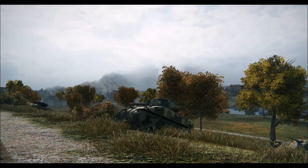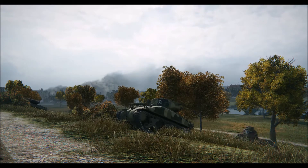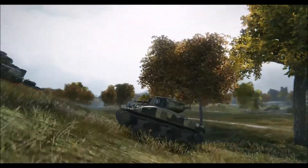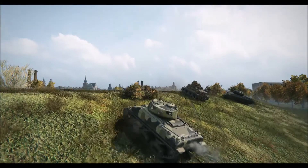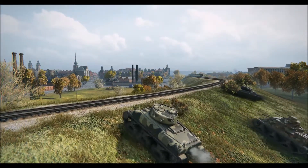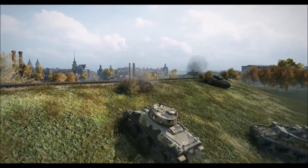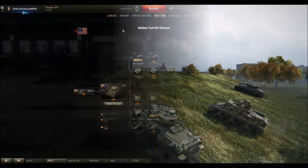View range is one of the real strengths of this tank. Once you mount the second turret, you have 370 meters of view range - exceptional for a tier 5 medium tank. Top that up with coated optics and you're seeing almost out to 445 meters, the max view range. You'll find in this tank that you're so much better than a lot of other tanks at the tier - you'll get a lot of spotting damage without even realizing you're doing it, because your view range is just so much better than everything else at the tier.